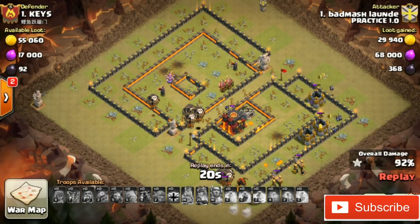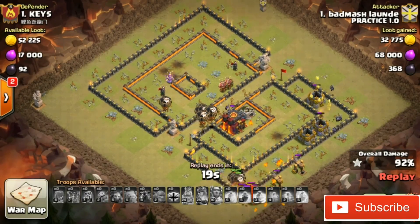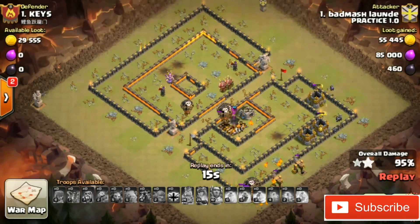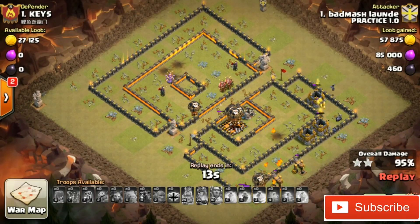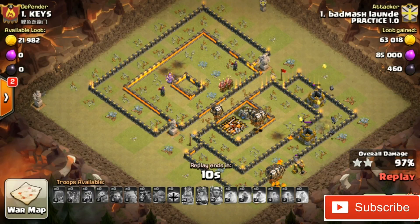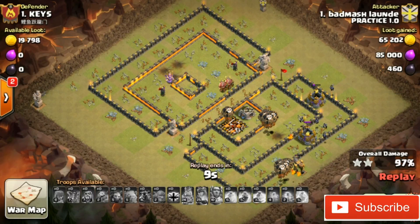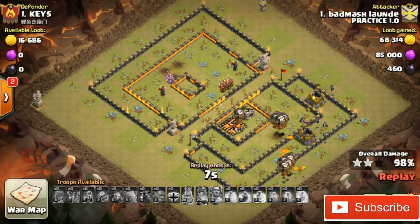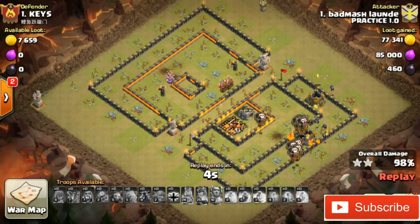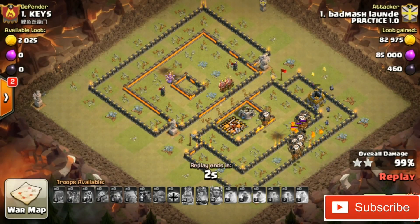Any TH10 could keep this war base. Only the two gold storages are left and they will be taken within seconds. And that's a three-star taken from this TH10 war base using the Golem strategy.